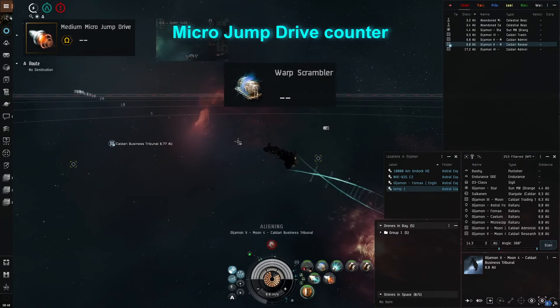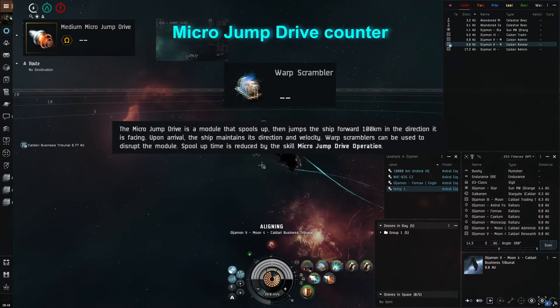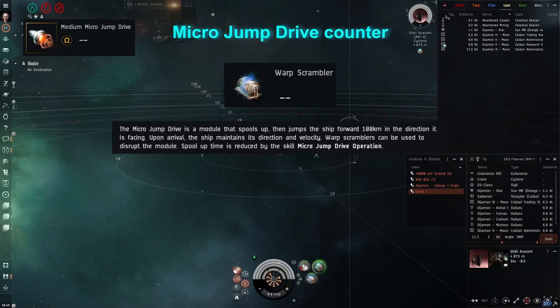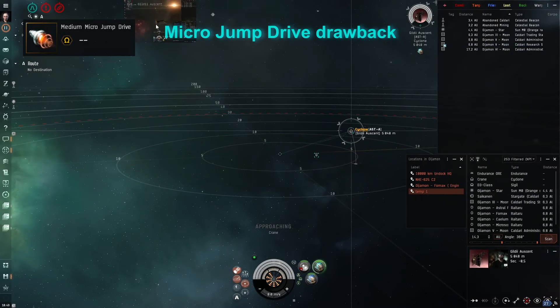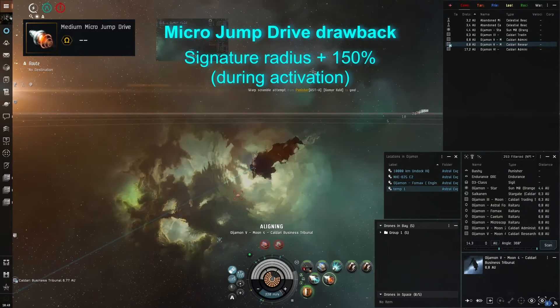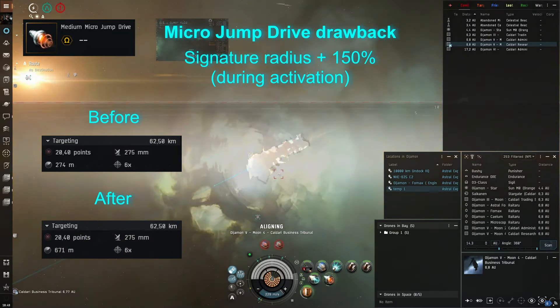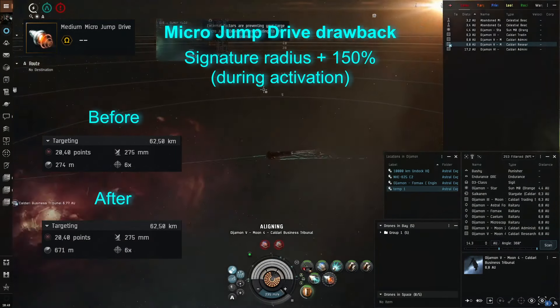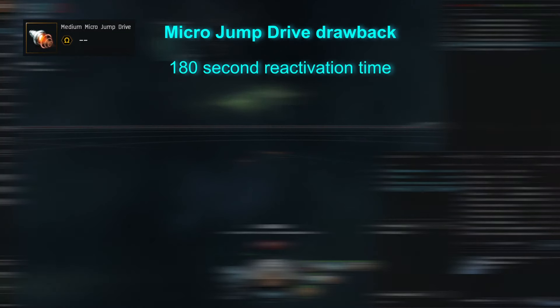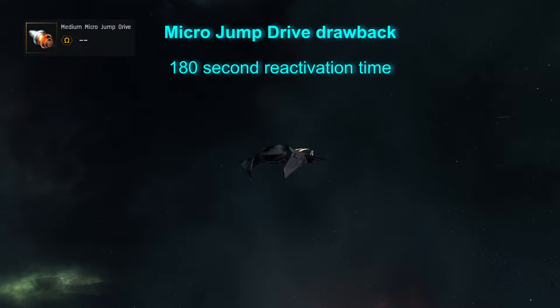The counter to this module is a warp scrambler, which will break the module activation. However, if they are just disrupting you, you're free to jump around. The drawback is that the moment you turn the micro jump drive on, you get a 150% bonus to your signature radius, making you much easier and faster to lock. The other drawback is a reactivation time of 180 seconds, so you better use it wisely.